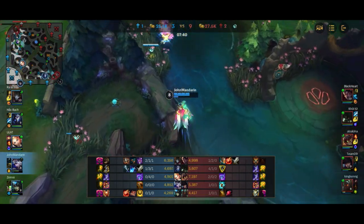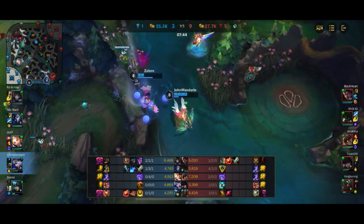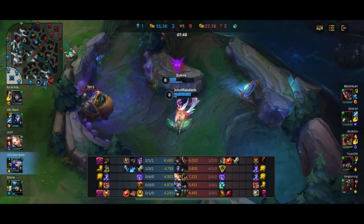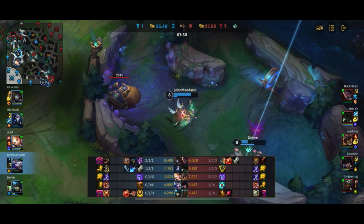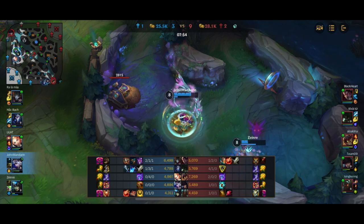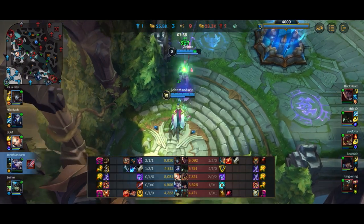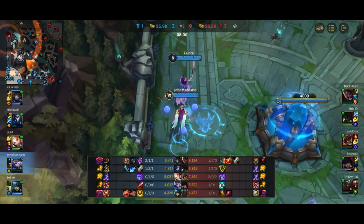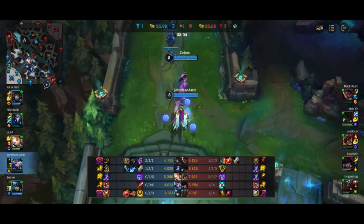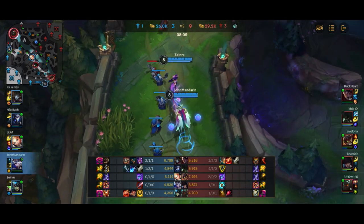He nearly dies, but unfortunately I don't have Flash here because I just used it. So I'm going to have to walk the long way around. Now Caitlyn has joined up and it doesn't look like we really win this fight anymore, so we're going to have to run away. Nautilus — if he didn't have Aftershock, he would have definitely died there, but his Aftershock saved his life. We are able to back and complete our Bloodthirster. I'm not sure why Nautilus keeps trying to engage on us under tower.